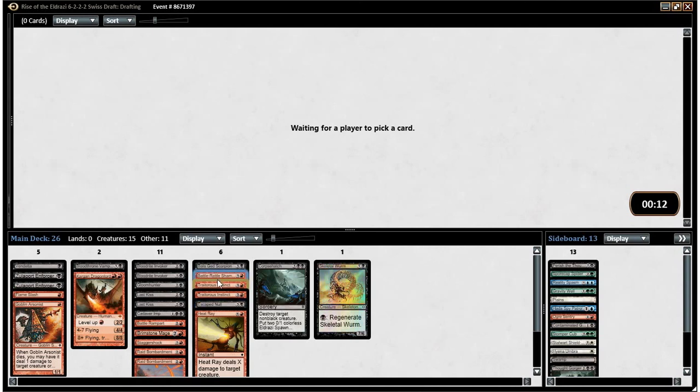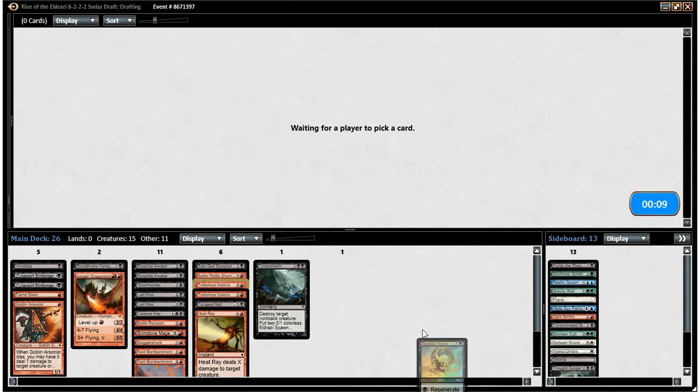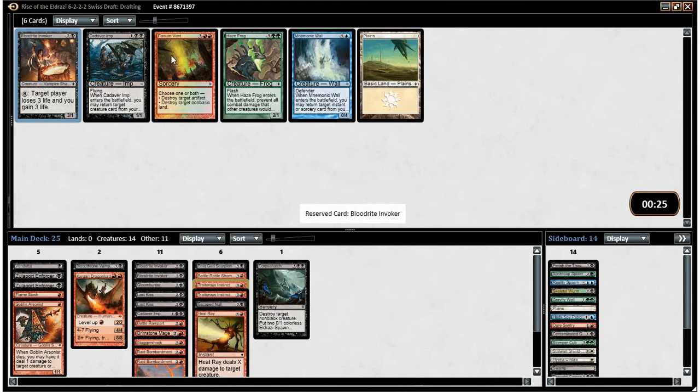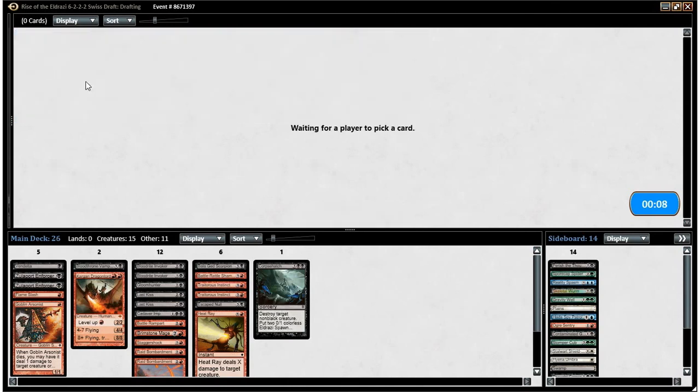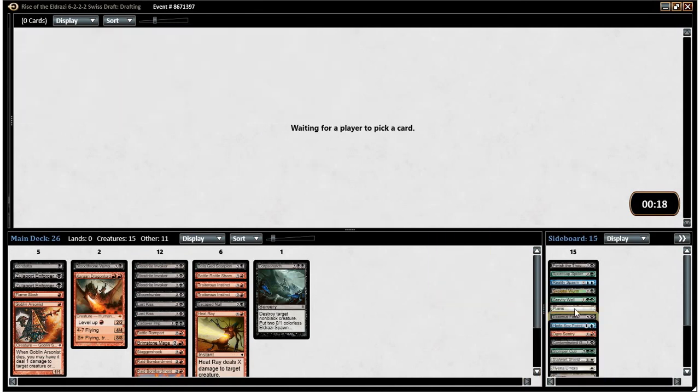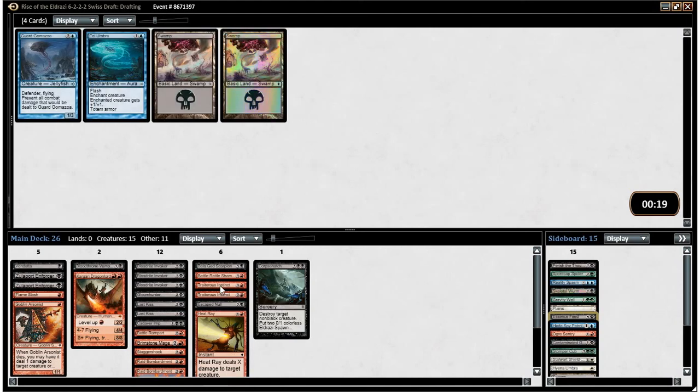I don't think our deck's going to be able to swing Skeletal Wyrm — we ended up with Corpse Hatch as our only way of making Eldrazi spawn. Not exactly exciting. A Cadaver Imp and another Bloodride Invoker. Maybe I'm higher on Bloodride Invoker than most people, although black just seems to be open, as our deck indicates. Cadaver Imp — the hand advantage it can grant is pretty big, but we don't have that exciting of stuff to get back, so I think running one Cadaver Imp is all we really want. I think I'll just take another Invoker. I'll take the Essence Feed too — I doubt we play it, but we could try making this into more of a rampy deck where we try to play that Skeletal Wyrm.